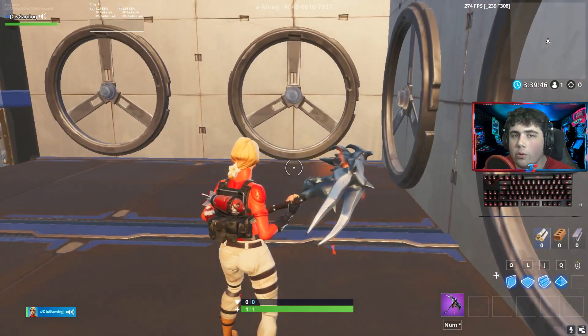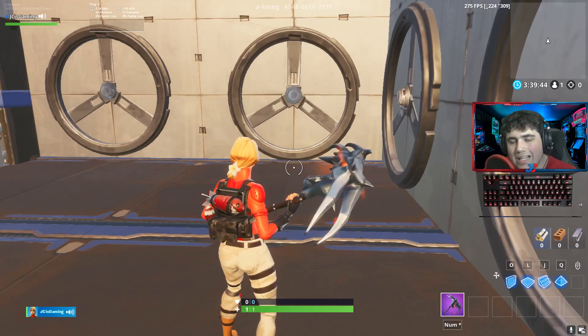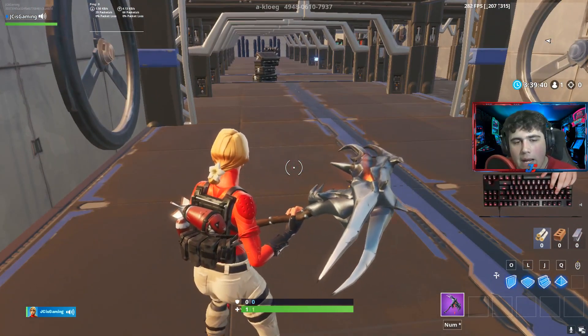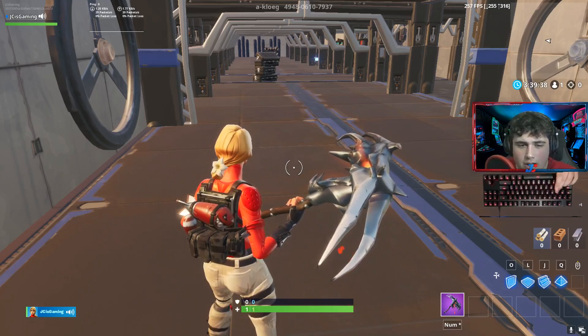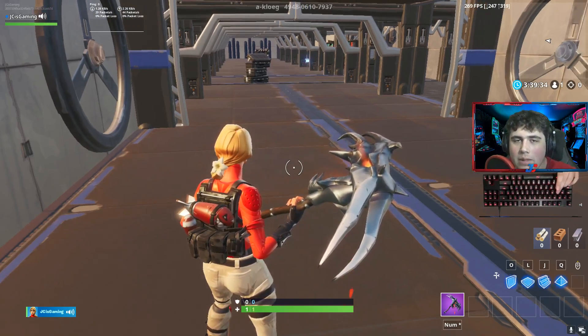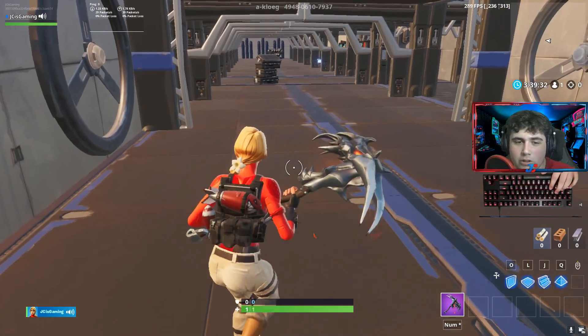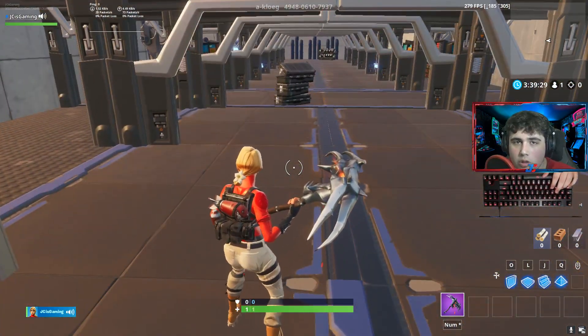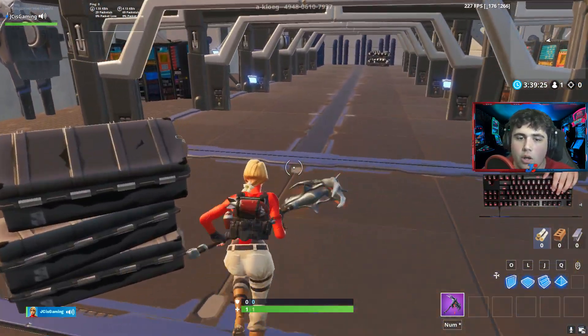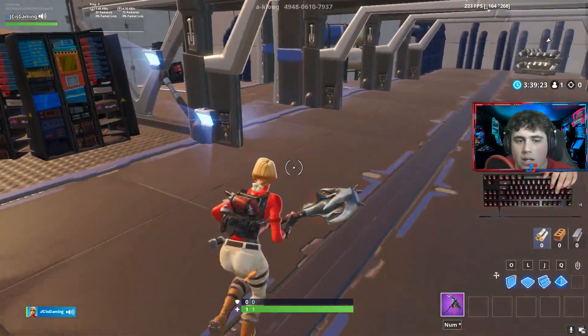Hey guys, JC here, and today we're going to be covering a map called The Lost Gold. It's an adventure escape map made by A-Kloeg — sorry if I mispronounced your name. The map code will be in the description so you can go check it out. I'm going to show you a tutorial on how to beat this really quickly — it only takes about two minutes but it's a really fun map.